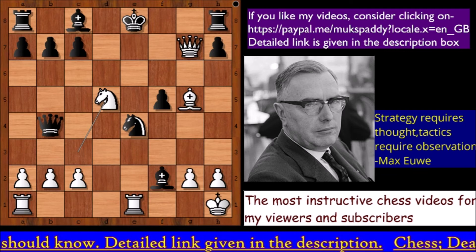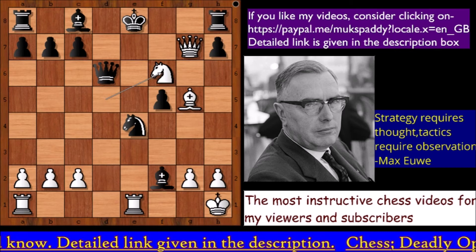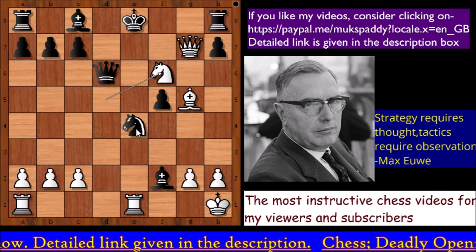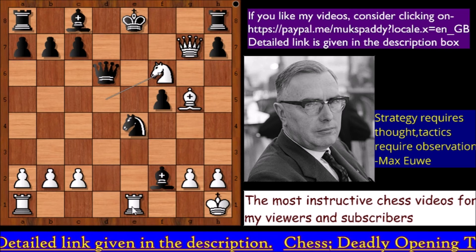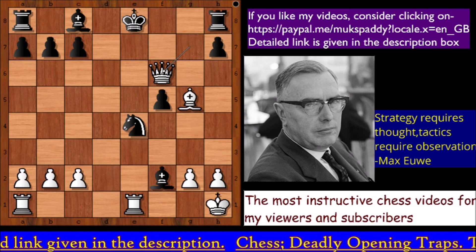Let's check a continuation: if Queen to d6, continuing to defend e7, then Knight to f6 check. Knight takes knight is not possible — it's pinned by the rook. I told you at the very beginning the rook on e1 is extremely powerful. The best move is to capture the knight with the queen, and Black simply loses the queen.